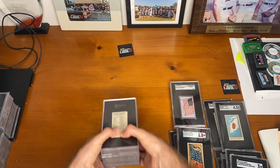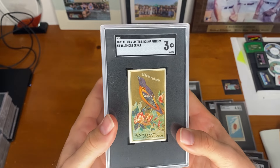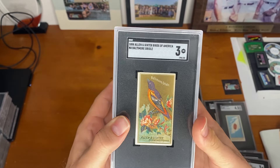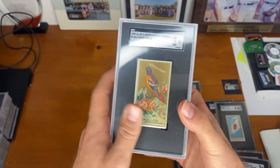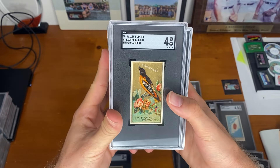Going on to our birds now — let's see what we got. The Baltimore Oriole. This is the bird that obviously inspired the team Baltimore Orioles, so pretty cool there. We have not one but two. Also was able to pull a 4 on this one.